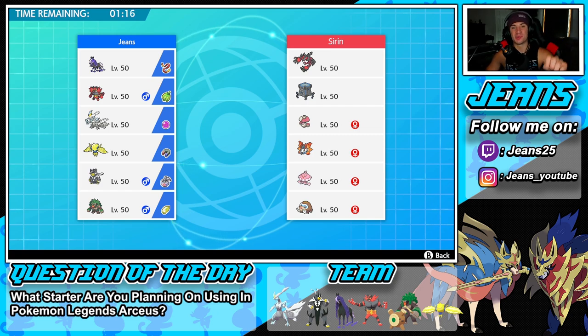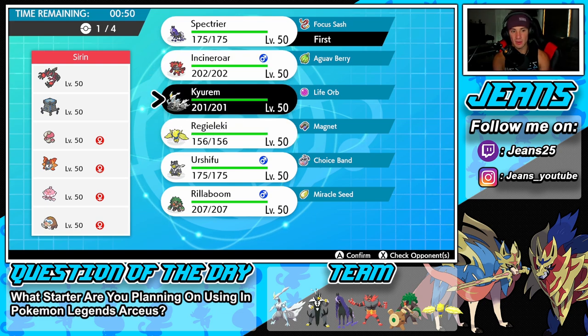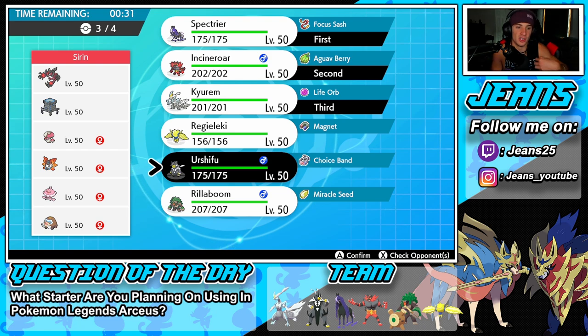Let's get after it — hopping into our first battle going up against a Yveltal team alongside Stakataka who can drop Trick Room, Amoonguss for great support, Volcarona with Rage Powder which can also drop Trick Room, and Mamoswine as his final Pokemon. I definitely need to lead Spectrier because he supports so well and can Taunt Trick Room Pokemon. I'm going with Incineroar with Fake Out and Spectrier for Taunt, with Kyurem-White in the back and Urshifu as the final pick.